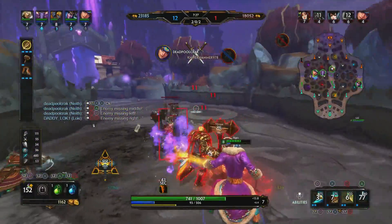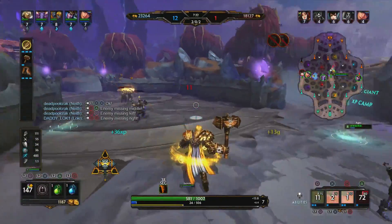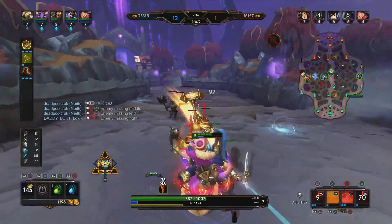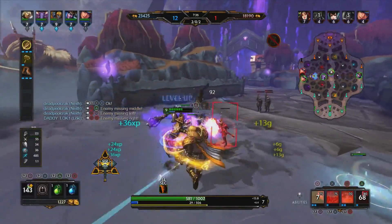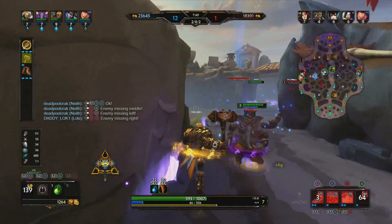We're going to go after this Al Kuang. He ended up blowing up his clone, which he shouldn't have — you should have tried to stay invisible, that would have been so much better. Who knows, Agni might actually hit him with something, but we're going to just keep on going, push this lane. We get a great double kill there, and that's awesome.